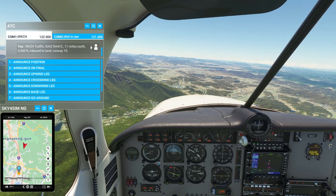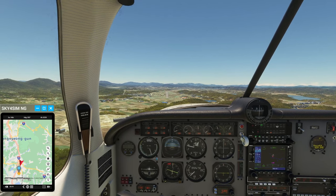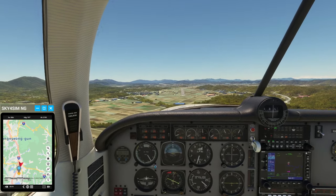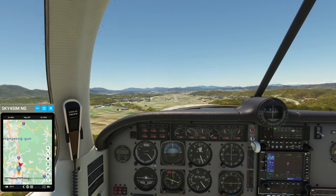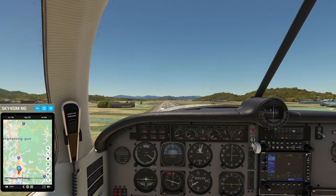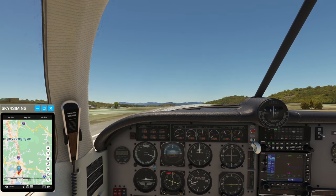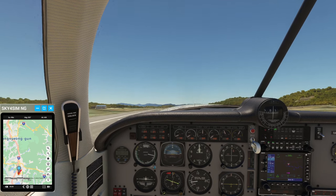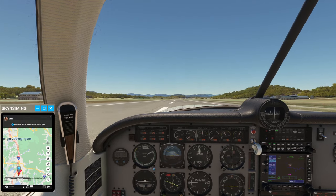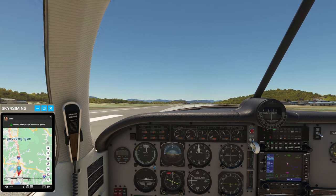Airbrakes. Announced on final. Here we go. Whoa — okay, we're getting some weird winds here. Transporter from dispatch, we are down. Go to the parking and put your parking brake on. Smooth landing. Shut down your engine.